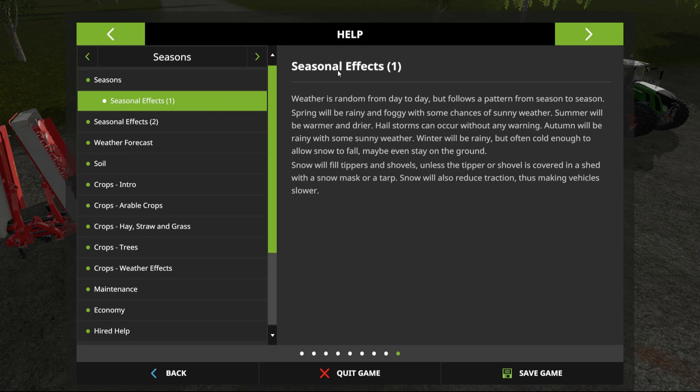Seasonal effects: weather is random from day to day but follows a pattern from season to season. Spring will be rainy and foggy with some chances of sunny weather. Summer will be warmer and drier. Hail storms can occur without any warning. Autumn will be rainy with some sunny weather. Winter will be rainy but often cold enough to allow snow to fall — snow might even stay on the ground.